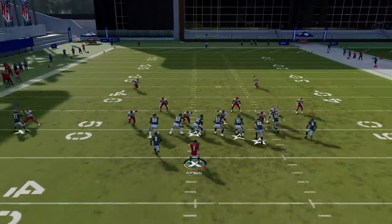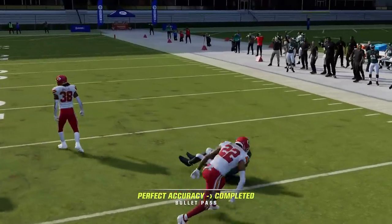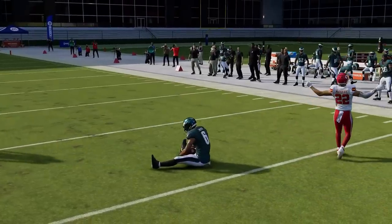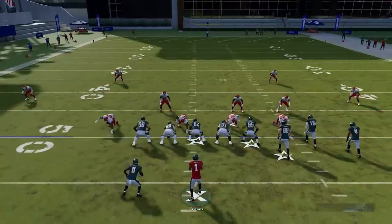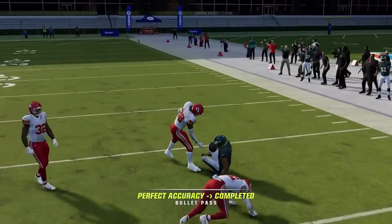Next up we got the Bench Pivot. The B route, the RB route, and the A route are all man beaters. The B route is going to beat just about anything other than Cover 2. The speed out route — I'll take that every single time I see anything other than a cornerback who's five yards off. Against Cover 3 or Cover 4, I'm going to drop back and get that outside, so that's probably my favorite route on the play.